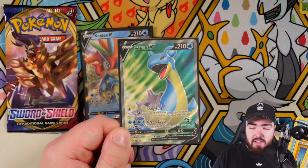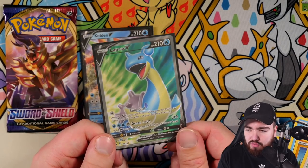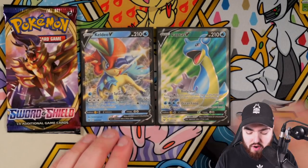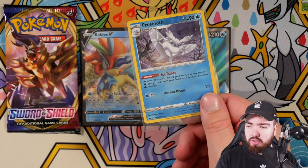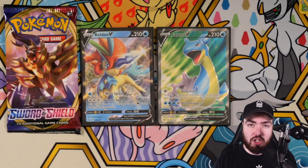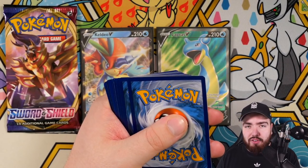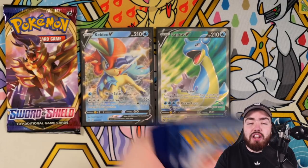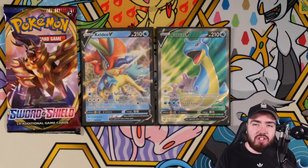I really wouldn't mind going after some full art PSA collections in the Sword and Shield era because these cards are beautiful. It's only a matter of time before we see a Charizard or something really nice. I mean, Lapras is nice — I can't hate on Lapras. This is starting to be an insane booster box opening — two cards already that I haven't got. Frostmoth reverse holo as well. That's a super good pull. You would know that Frostmoth is a good card to pull.